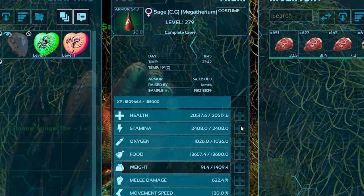They all got roughly 8 mutations in, carrying around 20,000 health and around 600 to 700 melee damage. The best saddle blueprint we found was in the swamp cave with an armour value of 54.3, and that's with all of our crafting skill pumped in to craft all of these saddles. That's the best that we could come up with.